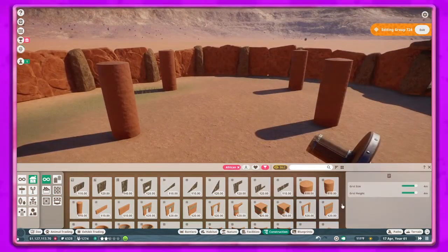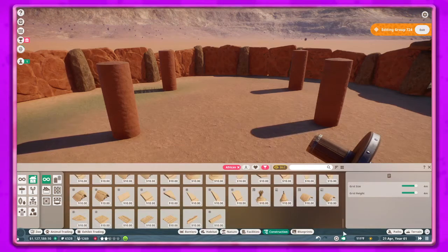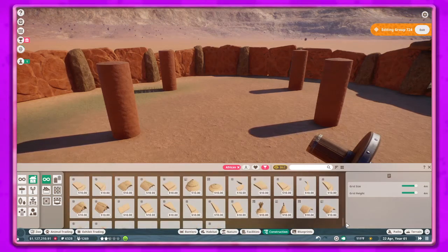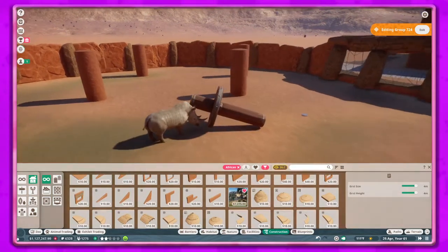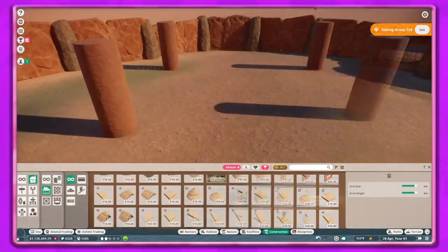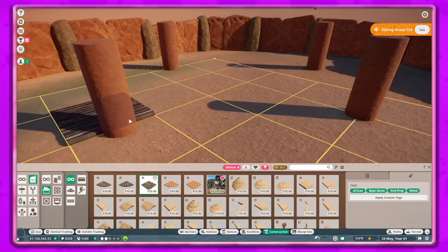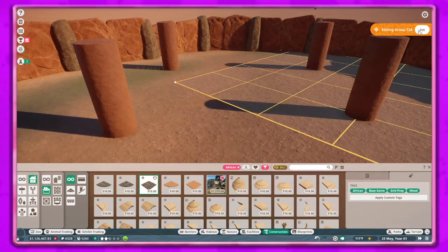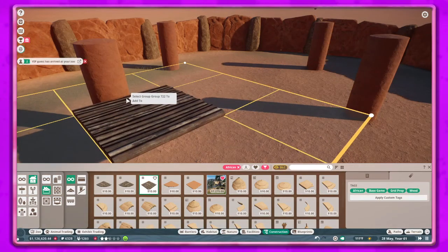I keep thinking about doing something with rock but I just feel like I've done that way too much - I want to do something else. Look, they're playing with it again! And maybe we could do this - but I don't want it in a group, that's so annoying. Let's hit X.